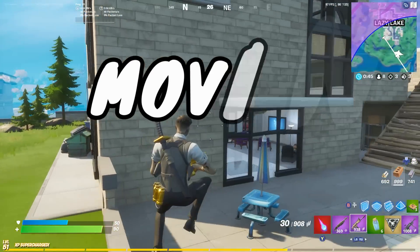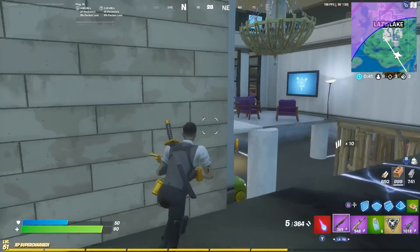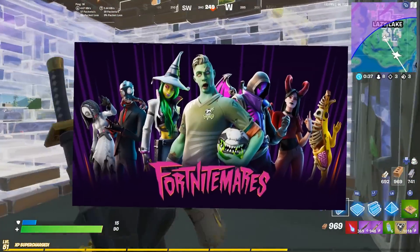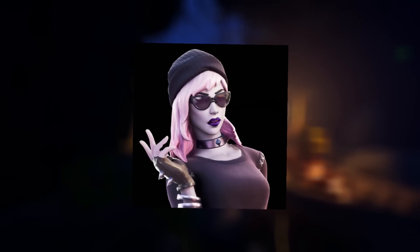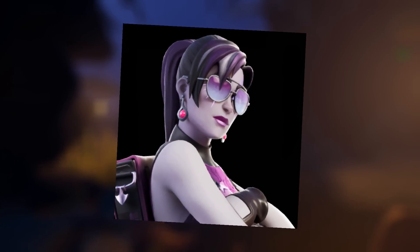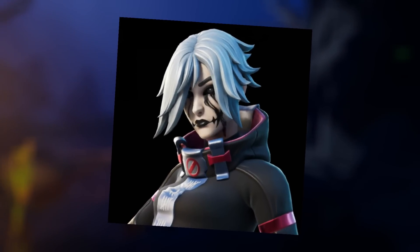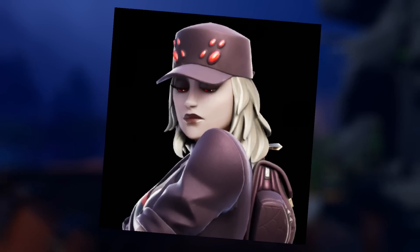Moving on to the final thing I want to talk about in this video — we've got to talk about some skins. When October and Fort Nightmares comes around, Fortnite releases a ton of Halloween-themed skins. A few of the leaked ones: there is Midnight Dusk, which is this one right here. These are all part of a pack. You've also got Night Surf Bomber, which is this one. They're all similarly themed, and there should be one more — I think it might be Arachne Couture. Those three are all in a pack.